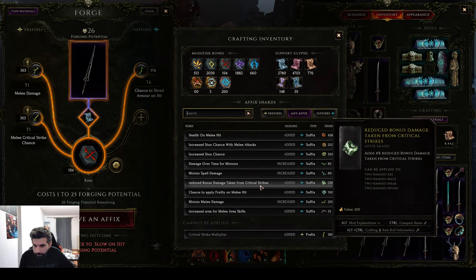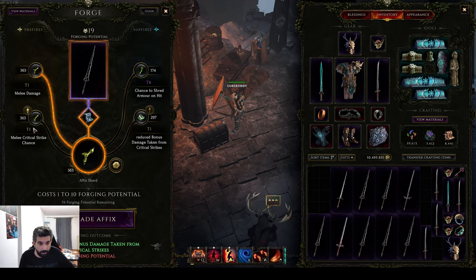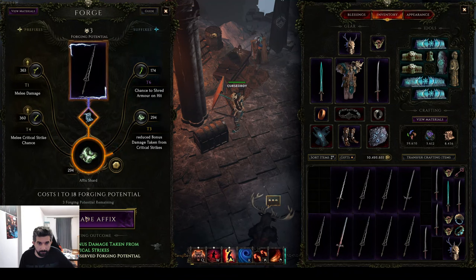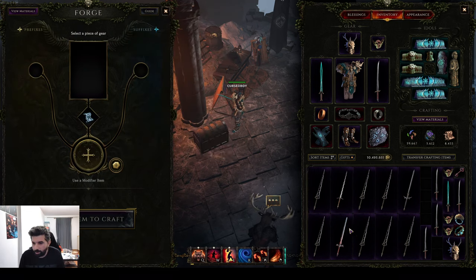We do have a lot of those, so this is a pretty cool thing you can get on a two-hander: reduced bonus damage taken from critical strikes. Tier 5 can already roll 100%, so if you get a lot of shards of this and it goes into merophage, you actually get your crit avoidance sorted just by that. Let's hit — we need better. Can we get some crit? No, we cannot. Unlucky, but they don't have to be perfect.